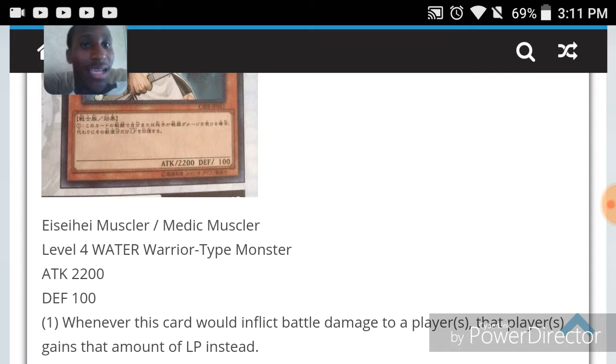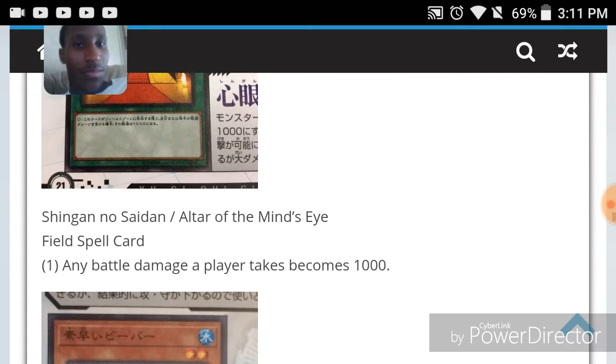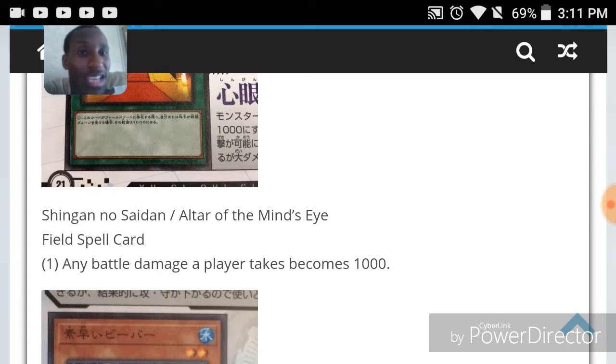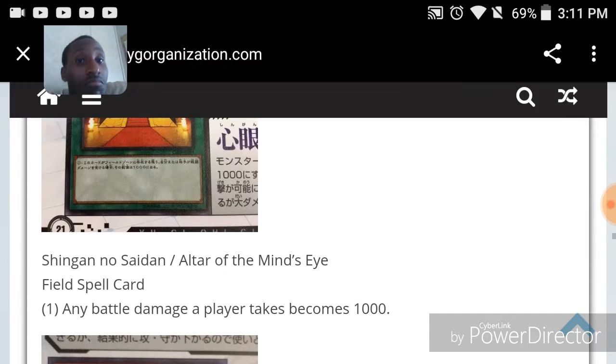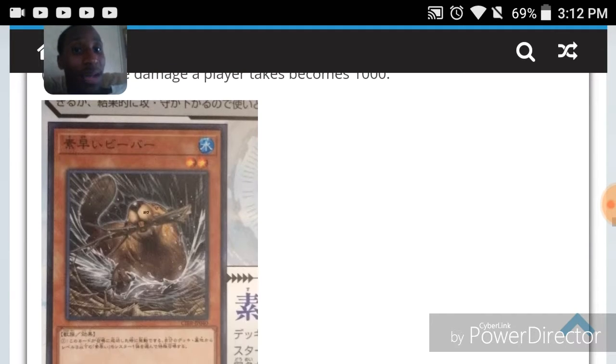Medic Muscler is a level four water warrior-type monster with 2200 attack and 100 defense. Whenever this card would inflict battle damage to a player, that player gains that amount of life points instead. Alter of the Mind's Eye — I just like how that sounds. Any battle damage a player takes becomes 1000. This card basically says forget Fluffals and Desks Bots — that's actually good, I'm gonna be running that.